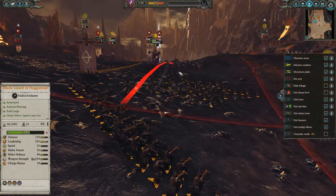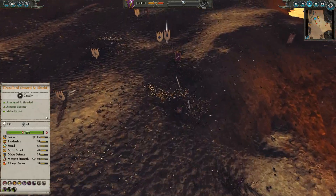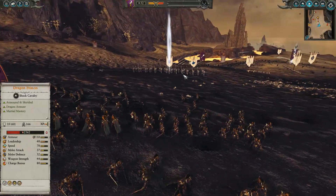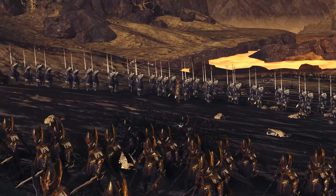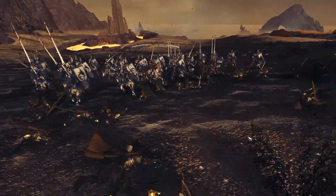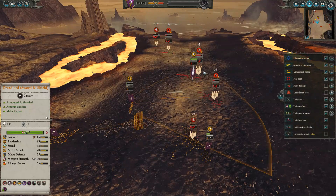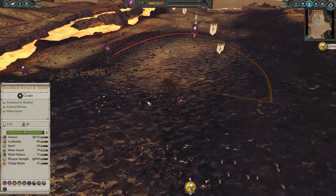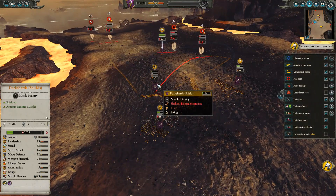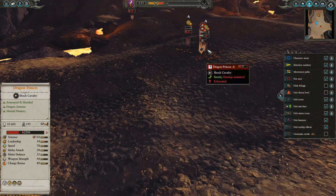The assassin goes down but that did buy me enough time to get the dreadlord in here and bowl over those guys. The black guard is going to turn around and try and catch him. Indy's doing a good job hitting these dark shards, but having them alive is going to be key — they can fire straight into the back of those dragon princes doing more HP damage and continue picking away. Meanwhile over here the black arc corsairs have come back from routing out of sheer vengeance to try and kill some of these elves.